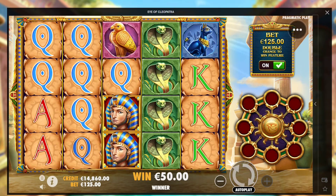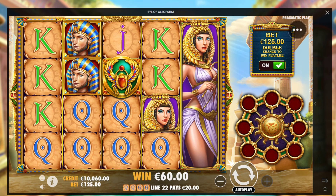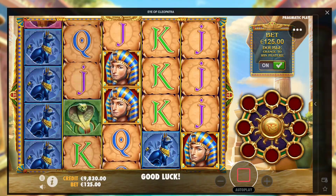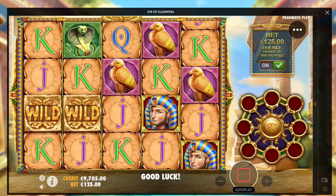Hit the like button for that one, guys — that was huge. We're down to 10,000 on Eye of Cleopatra, still no bonus. I'll do a couple more. I was going to switch at 10k, but let's do a couple more spins together. Maybe you guys will bring me the extra luck I need. I got a lot of two scatters, but the third one didn't show up yet.